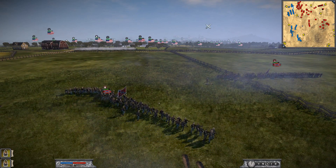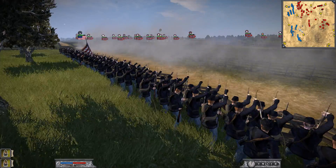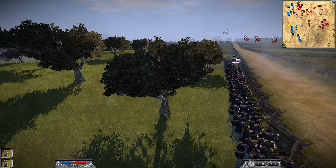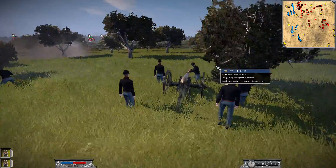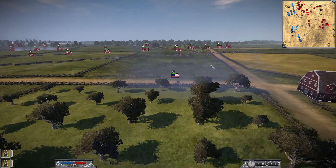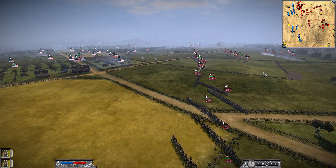By the way, Sickles - the person who gets hit with the cannonball and gets his leg amputated - he does survive from that injury. And he claims that he won the battle for the Union. Just a classic thing you would hear from a murderer. We've got some artillery now flying into the ranks of the Confederates - look at them march forward, forming a giant line. It's about to get messy.